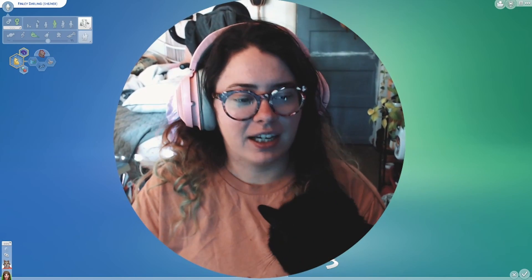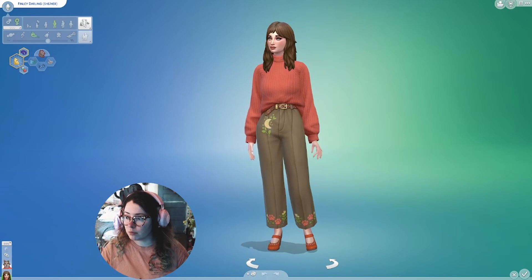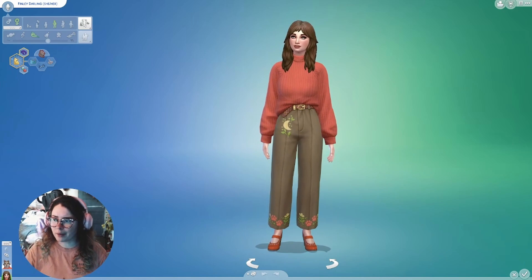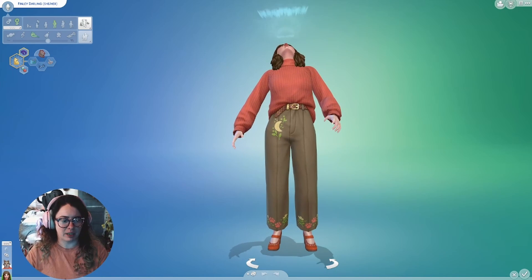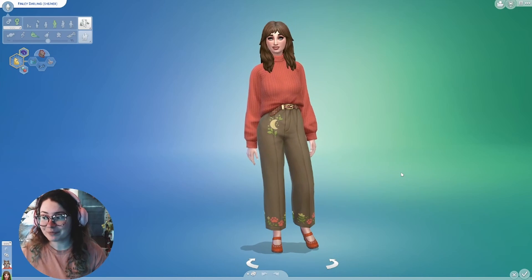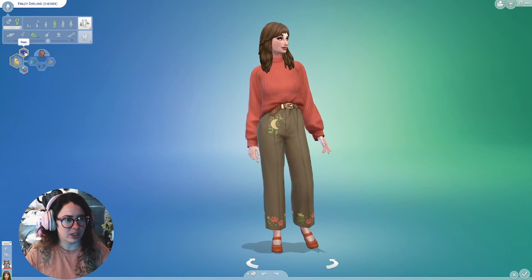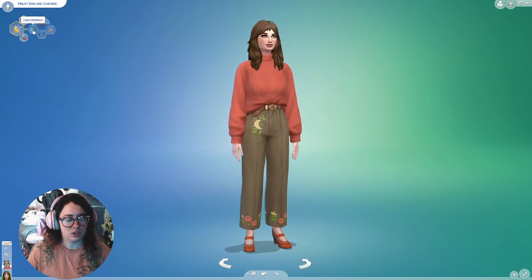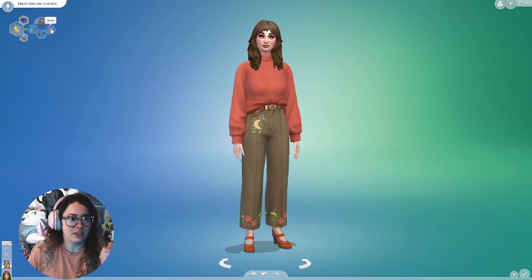I made her and moved her into the starter home. Also, I'm probably gonna slowly fall off the screen — my new monitor is curved and I cannot find a good spot to set my webcam. But this is her: this is Finley Darling. I think it's a cute name. She has the Werewolf Initiate aspiration, a sage trait, she loves the outdoors, she's a geek, and she is good.